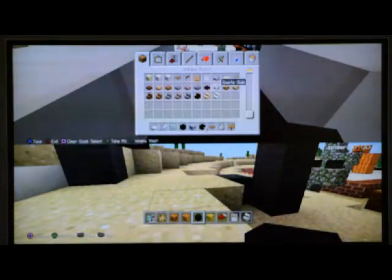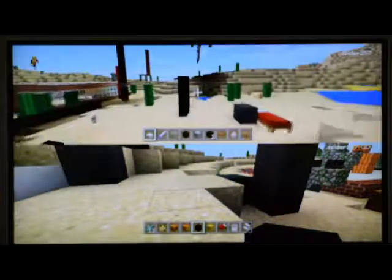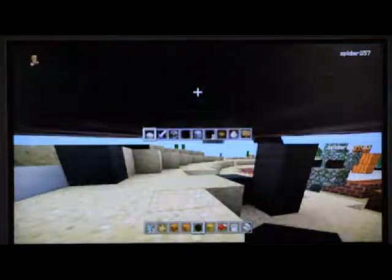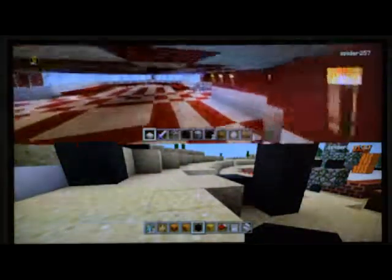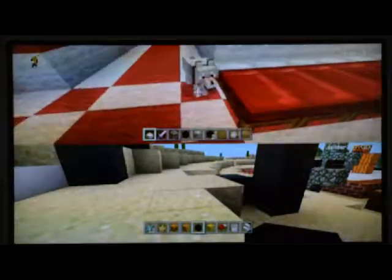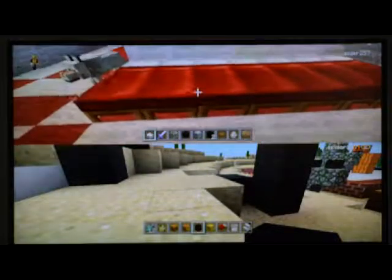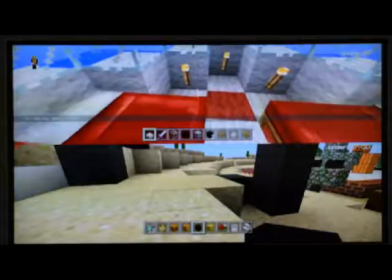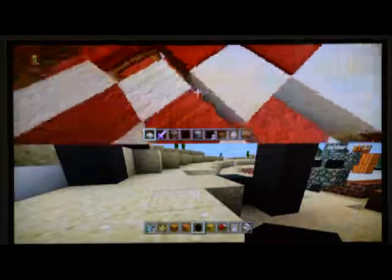I'm actually going to go inside the airplane. This is the hospital for the airplane. It's for injuries. If anyone's joining my game, that's going to sleep in here. I guess I'll do that. It looks kind of cool, actually.